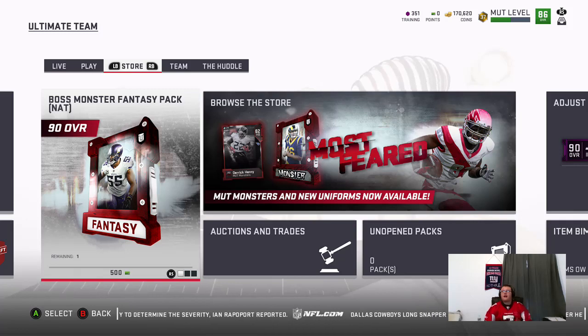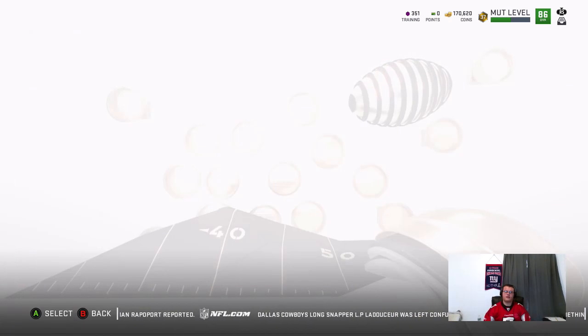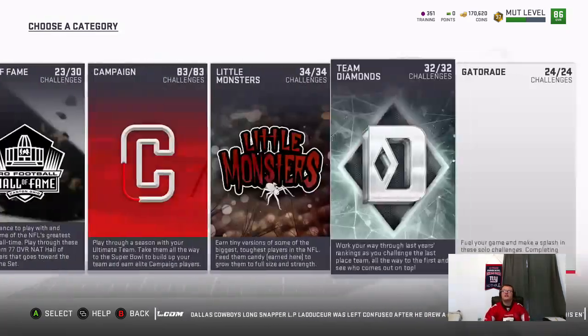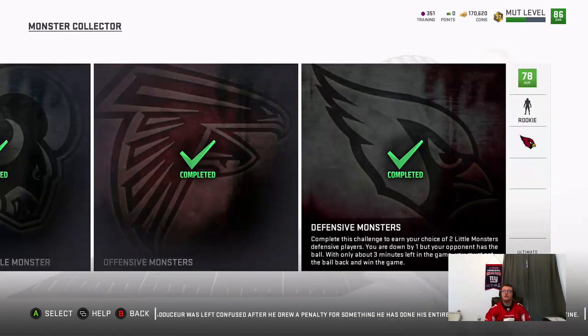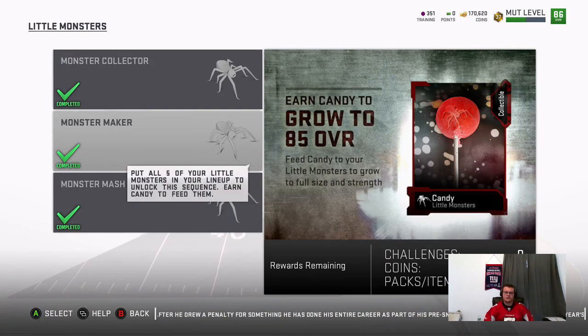Most Feared is back — always one of my personal favorite events in Madden Ultimate Team. So you do solo battles. Most Feared comes with a series of I want to say 34 solo challenges. Little Monsters, guys — they're actual small players, so when you're playing the game they're actually small. You can upgrade them from 70 to 85. You get Little Monsters in this, and you need 5 to activate these solos.